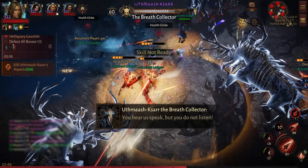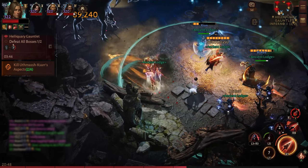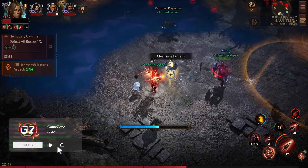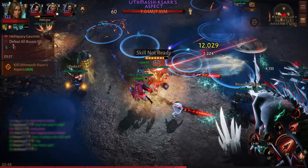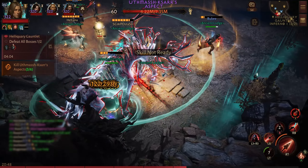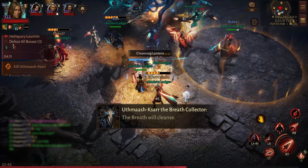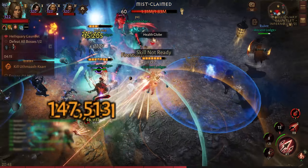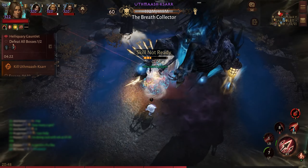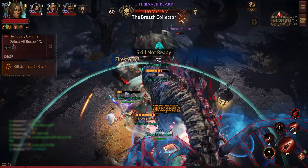You have to keep an eye on the minimap to see which cleansing lanterns are left to interact with, because this is crucial for completing this boss. Here you can see I did not have the lantern and therefore could not disperse the fog. He also makes clones, and you need a lantern if his clones are staying within the area of fog so you can disperse it and bring out the real Utmas to deal damage.